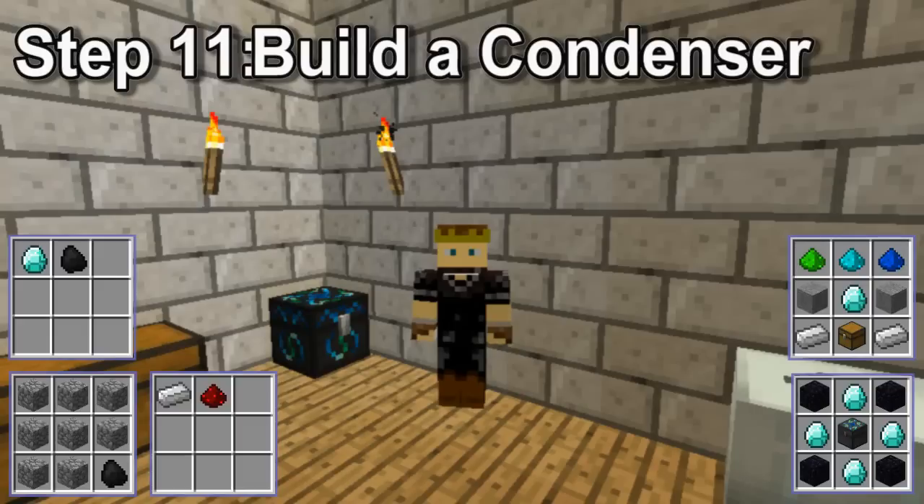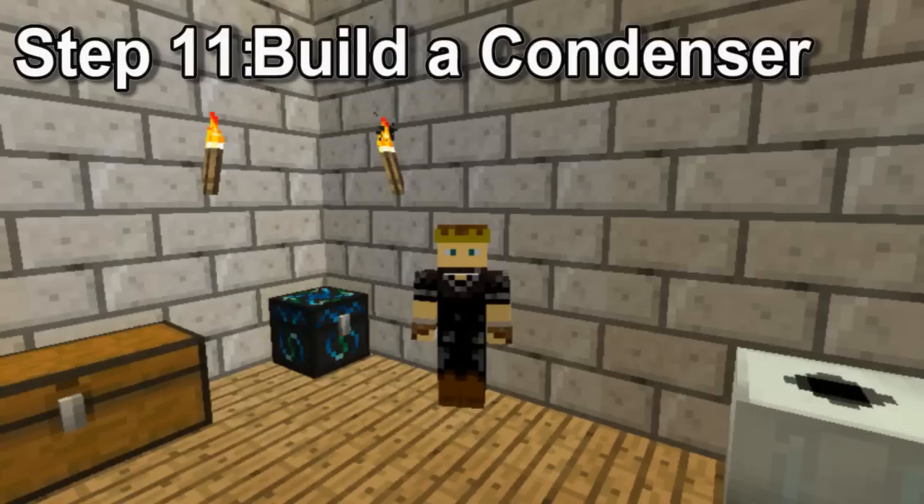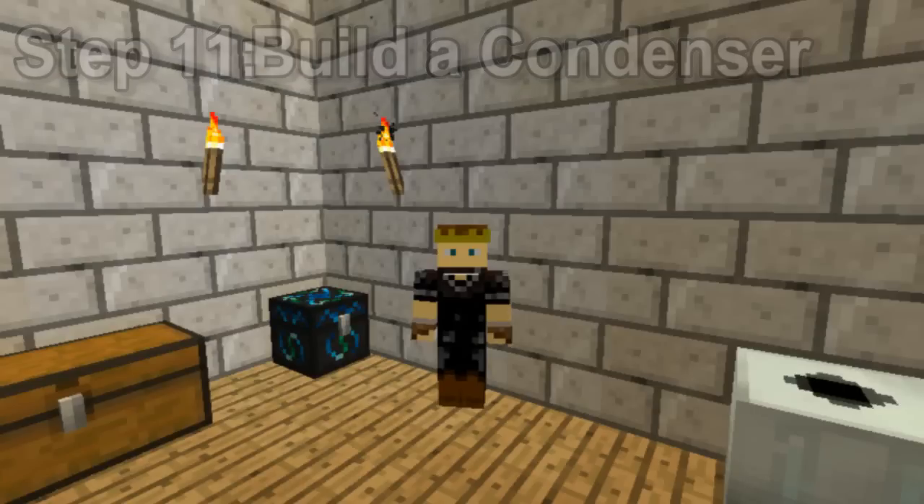The energy condenser has a small upper section and a large lower section. If you place, for example, a diamond in the upper section, everything you put in the lower section will be turned into EMC, which is a kind of value. And then when you have enough EMC, it will make another — in this case, diamond. Different things have different values: dirt is one, whereas diamond is just over 8,000. So basically, you can in theory make unlimited diamonds just by having one and a ton of random stuff that you don't need anymore.